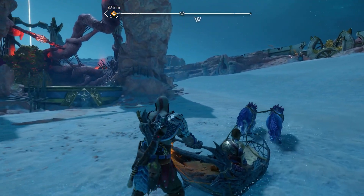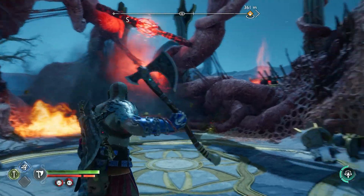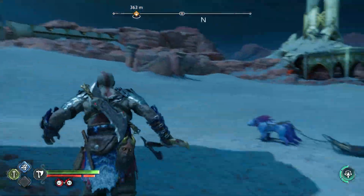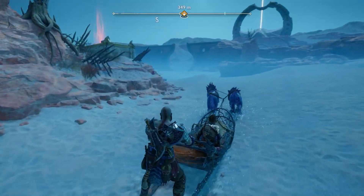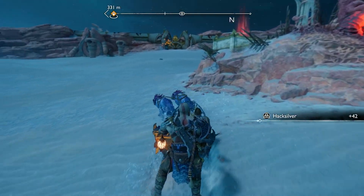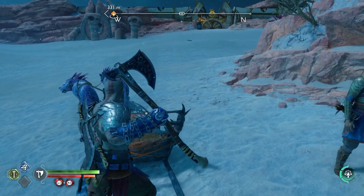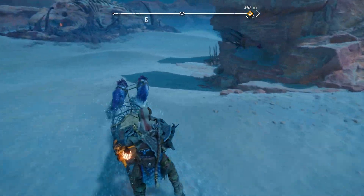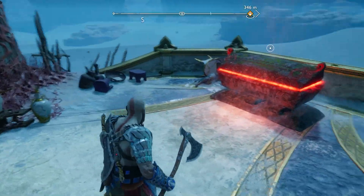Okay, this one. In order to do this one, I think you have to destroy that. Let's double-check... destroy that, and then I think we have to actually go to the other side so that we can find an angle to destroy all three. Let's grab that. I'm a little bit wary about getting off the sleds with the ghoul on, because if they start talking it will interrupt it, and it's really annoying. Okay, that's good. Get back on, go around. And nice.